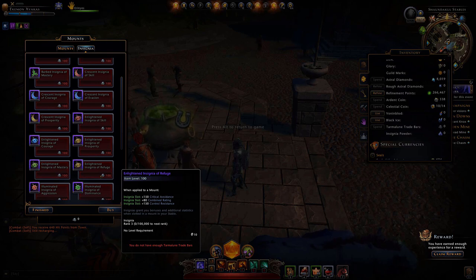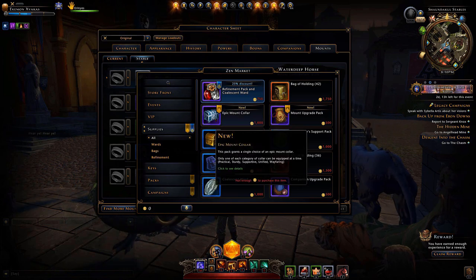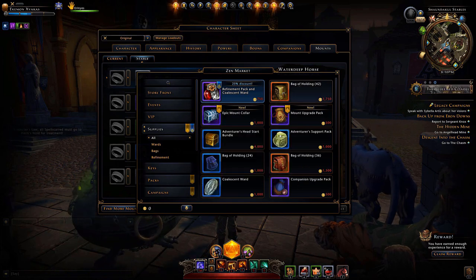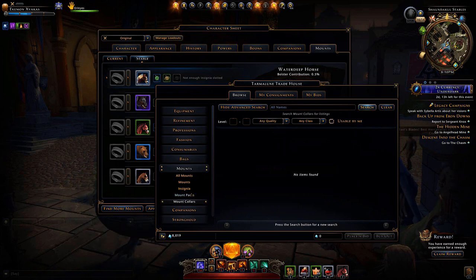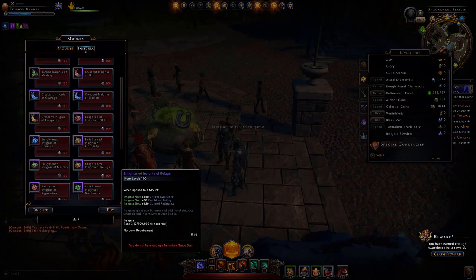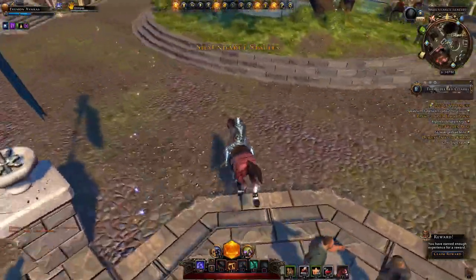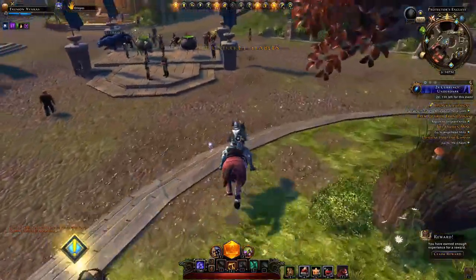I just wanted to help you figure out how to equip your mount and where to get one easily. Later on you'll look for mounts that fight with you and have a variety of combat powers and different insignia bonuses. You can also buy something called mount collars that give you bonuses — you can buy those through the zen market using Neverwinter's premium currency called zen, or on the auction house. I have other videos about mounts in my Neverwinter helpful video playlist, and I'll drop some links in the video description below. Now you know how to equip a mount in Neverwinter — make sure to like this video, and thanks for watching.